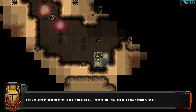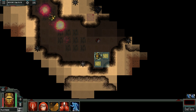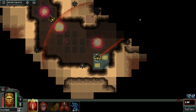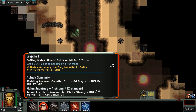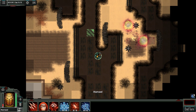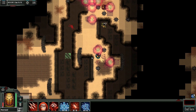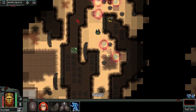We get the stuff — the Shagroth organization is too well armed. Where did they get this heavy military gear? We've recovered two assault overflow kits and completed this objective. Let's shoot him with this. There's one up there — like so. Then Hansel also needs to rush forward; we don't have any time. There we go — everybody has spent their movement points.